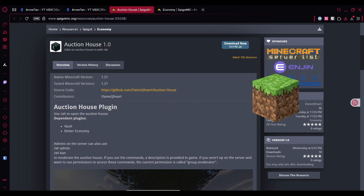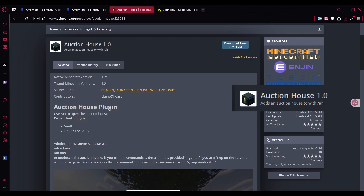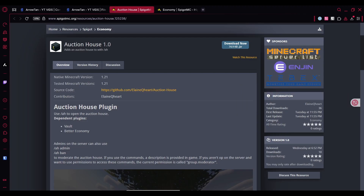Hey guys, welcome back to another Minecraft video. In this video I'll be showing you a simple plugin called Auction House. It's an economy plugin where you can auction certain items, which are listed in a menu and can be accessed and bought by other players. It works across the whole Minecraft server, so anyone can sell and buy items from the auction menu.